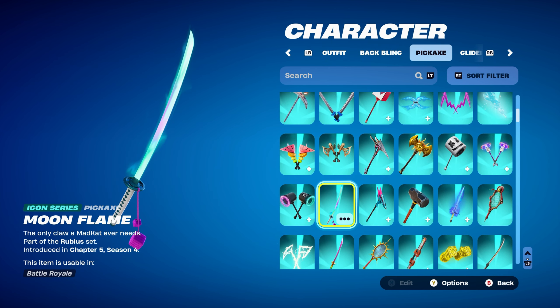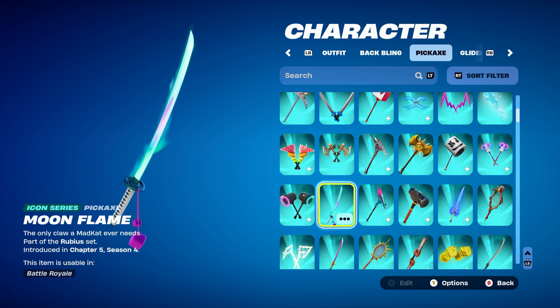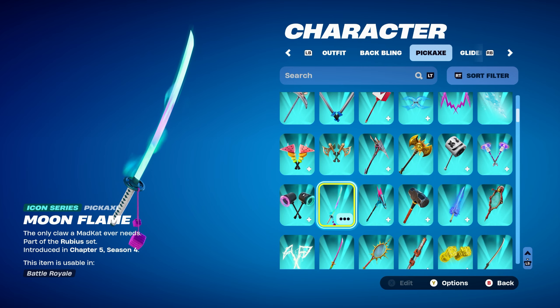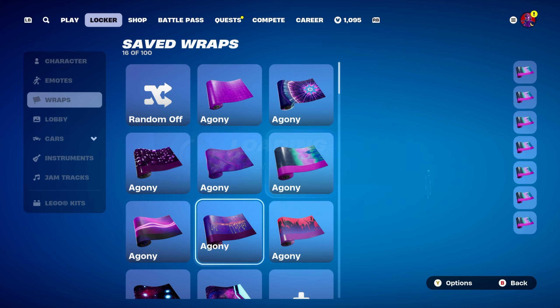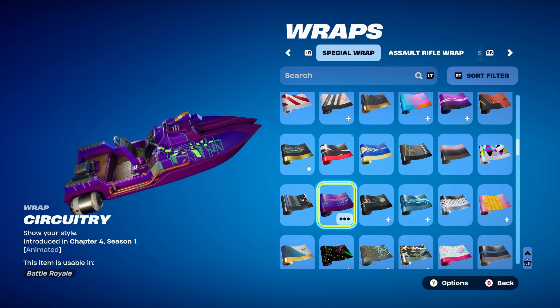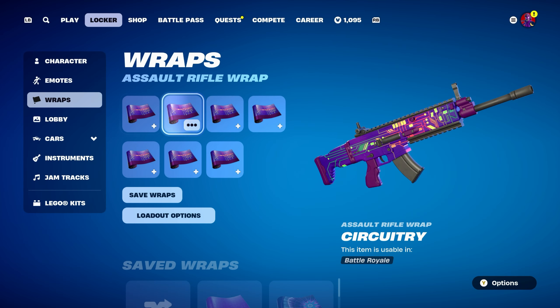The pickaxe is Moon and Flame, an Icon Series pickaxe, part of the Rubius set, introduced in Chapter 5 Season 4 — using it for the blue and purple design. The weapon wrap for combo 7 is Circuitry, introduced in Chapter 4 Season 1, using it for the purple design — it has a bit of dark purple and light purple.